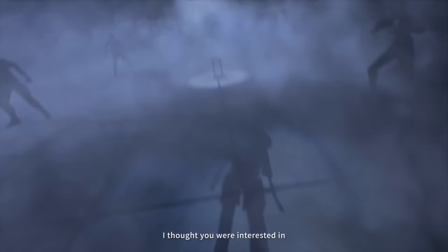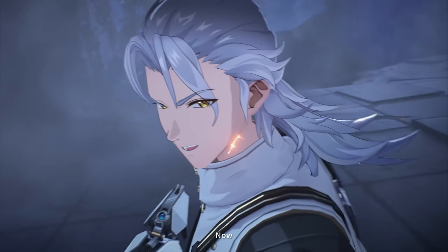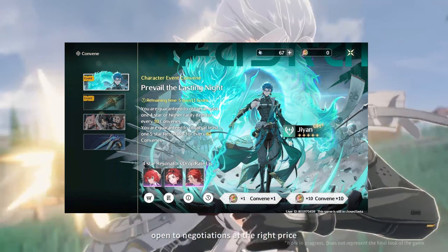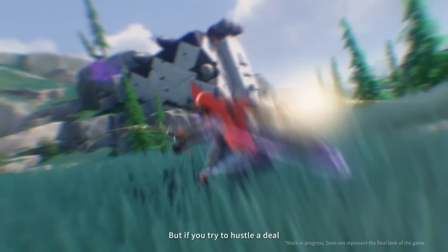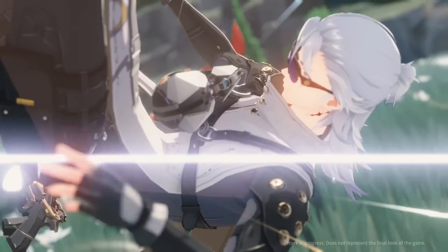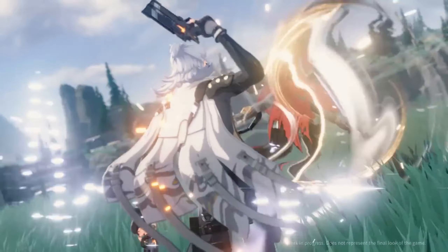My original concern was that by having split currency, they can effectively take agency away from you as a player in choosing where to use your pulls. For example, let's say you get 80 pulls per patch — but most of those are Radiant Tides, which can only be used on the character event banner. If you wanted to save pity for the weapon banner, you literally wouldn't have enough pulls to get it within a patch.